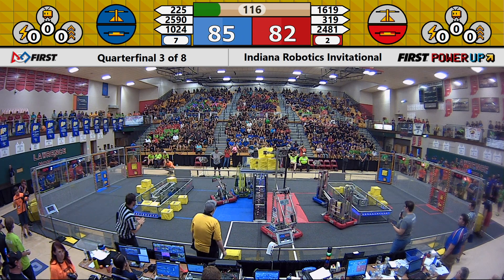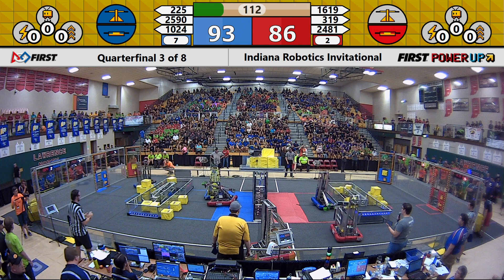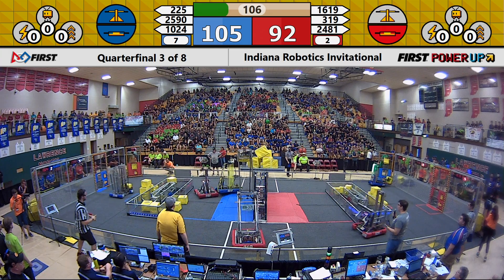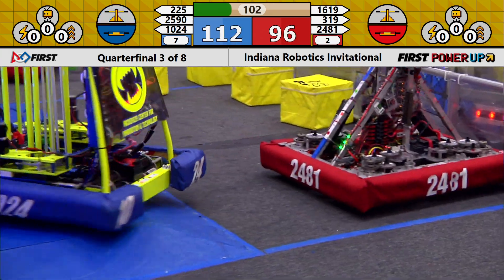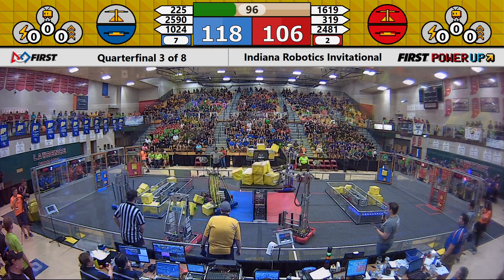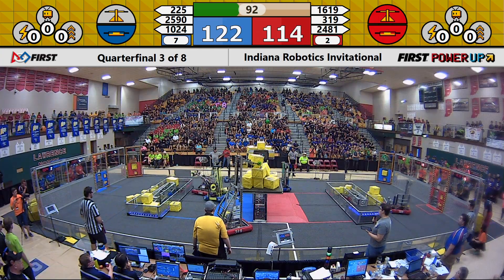We have all six robots working on the scale, with 2481 also playing a little bit of offense on the Blue Alliance's switch. Up a Creek Robotics extending and placing a cube on the scale for the Red Alliance. Their partner BigBadBob doing the same, switching the scale over to the Red Alliance's control. Techfire is not one to be outdone, though — they're trying to place one on top of the scale. Up a Creek placed a cube but also knocked one off.